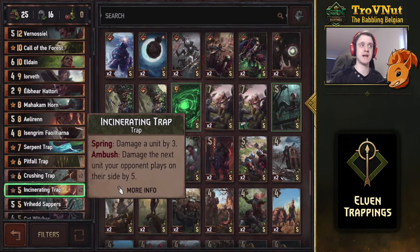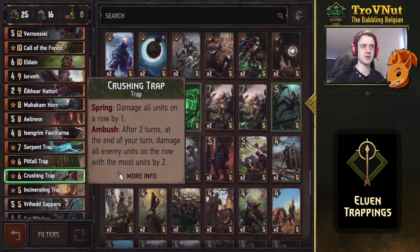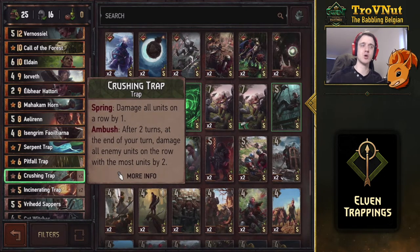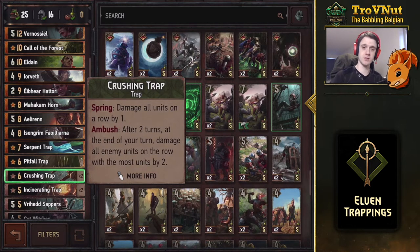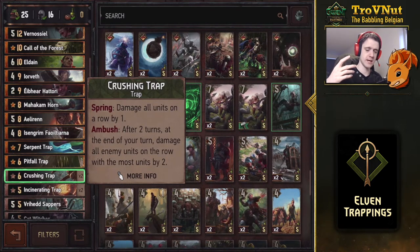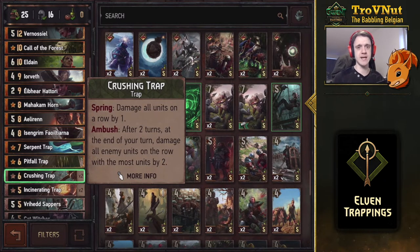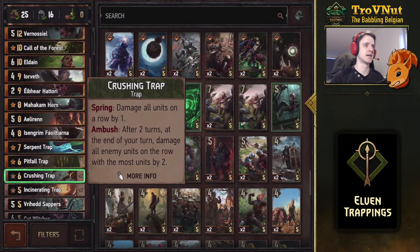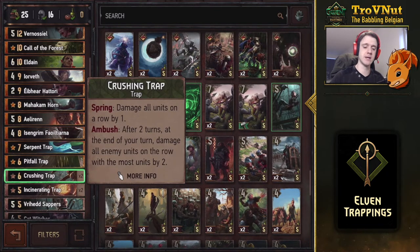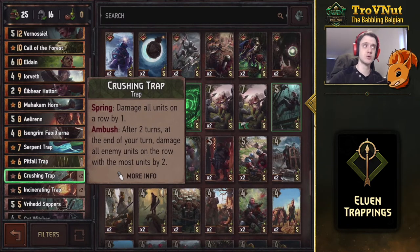Every trap now has a Spring ability, meaning you can manually trigger the trap for a reduced effect. For the Incinerating Trap, springing it deals three damage instead of five. The Crushing Trap, after two turns, damages all enemy units on the row with the most units by two at the end of your turn — very good against wide swarm decks. Springing it manually damages all units on that row by one, but you get to choose the row.